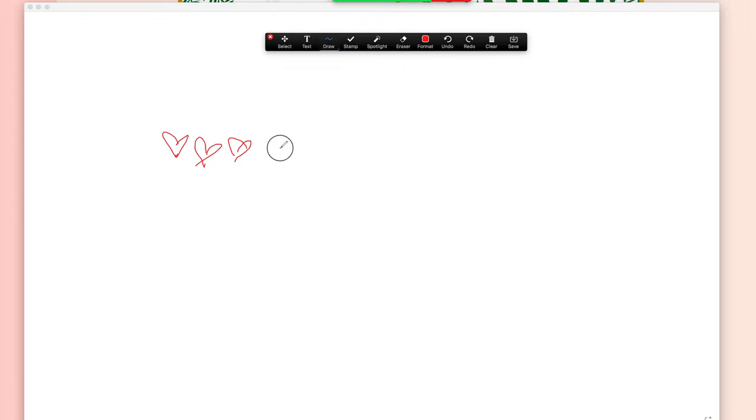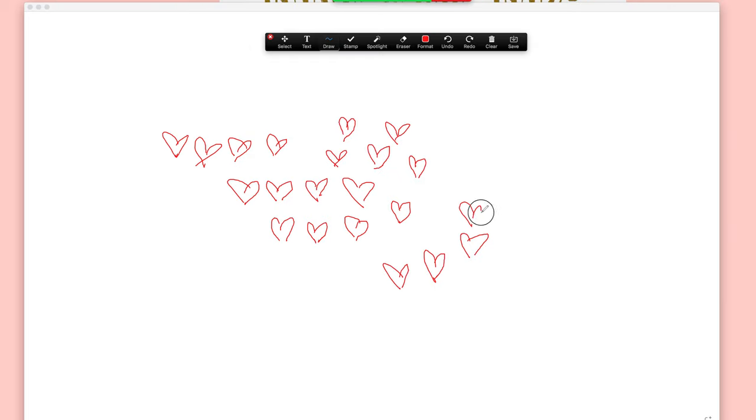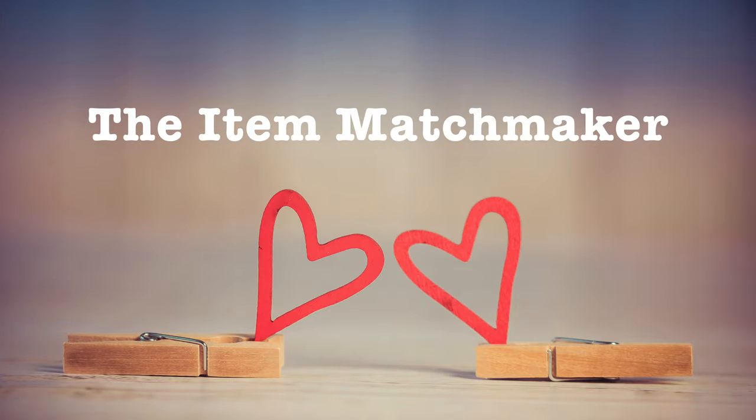When a participant is ready to draw, as the host you will set a timer for 15 to 30 seconds. Within this short period of time, the participant must draw as many hearts as they can. Every participant gets their chance, and the person who draws the most hearts wins the game.